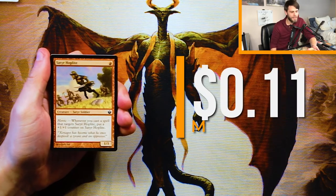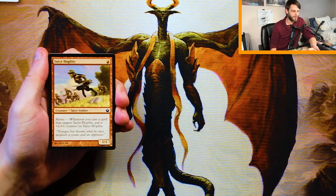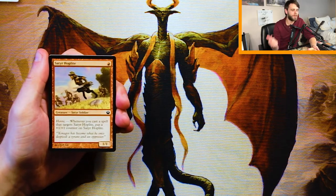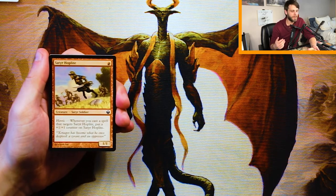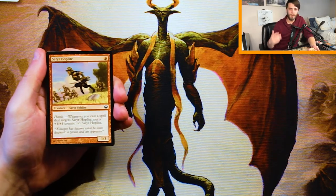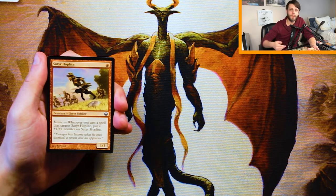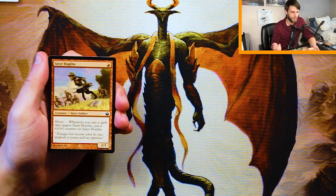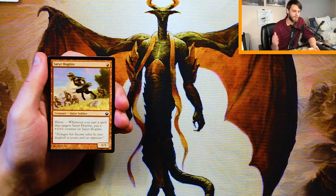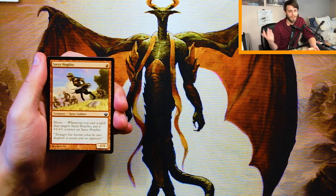Our first card here is Satyr Hoplite — one red for a 1/1 with Heroic. Heroic was a very unique mechanic during this set. Essentially, it got a buff any time it was targeted by a spell. Whenever you cast a spell that targets it, put a +1/+1 counter on Satyr Hoplite. This enabled a card like Satyr Hoplite to have more long-term game with things like enchant creatures or bestow mechanics. Any combat trick left a counter behind, which was really cool. As a 1/1 creature, it's okay — a very aggressive card, but it's not a very exciting first pick.